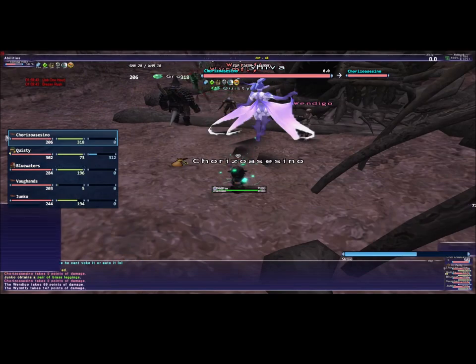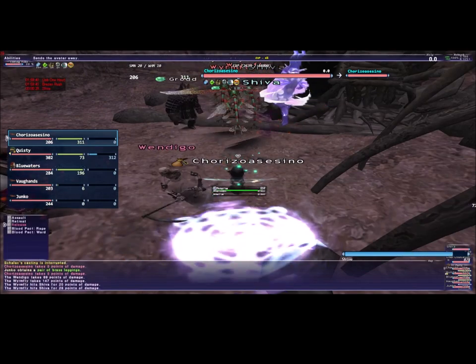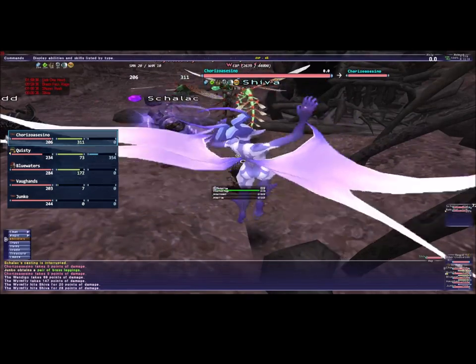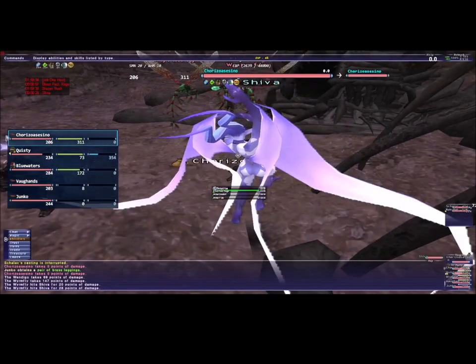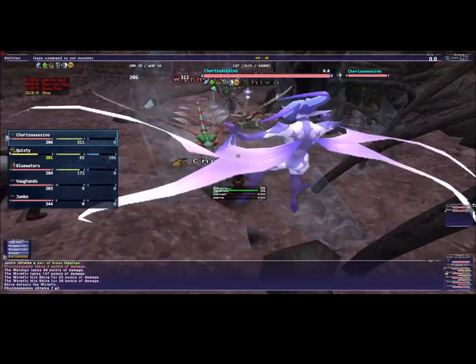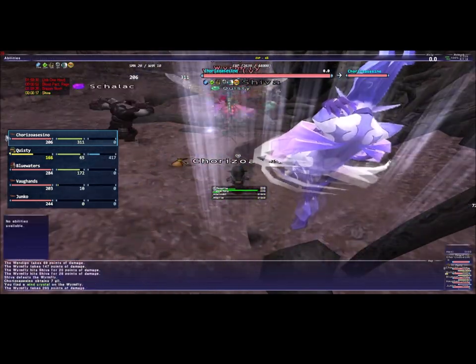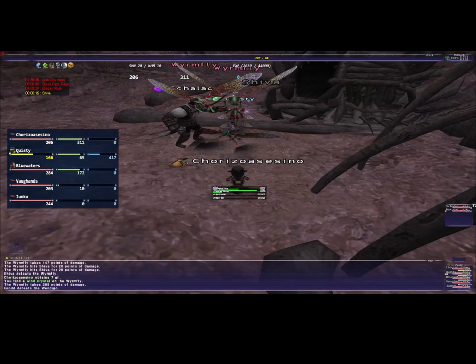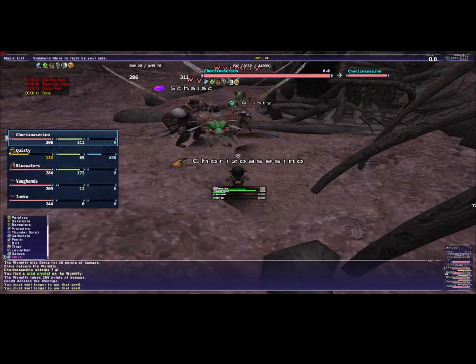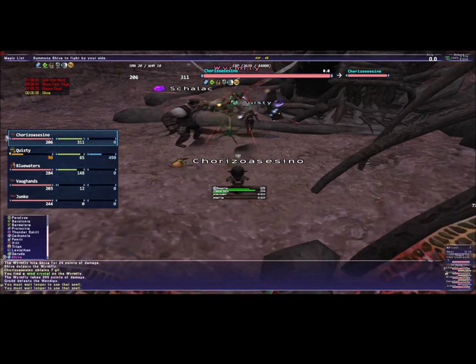Windigo was stuck inside so we couldn't get it out, so we started using attacks instead. I used mine but mine glitched — I don't know what happened. I couldn't cast it again; it said I didn't have MP but there was MP there, so I don't know what the problem was.